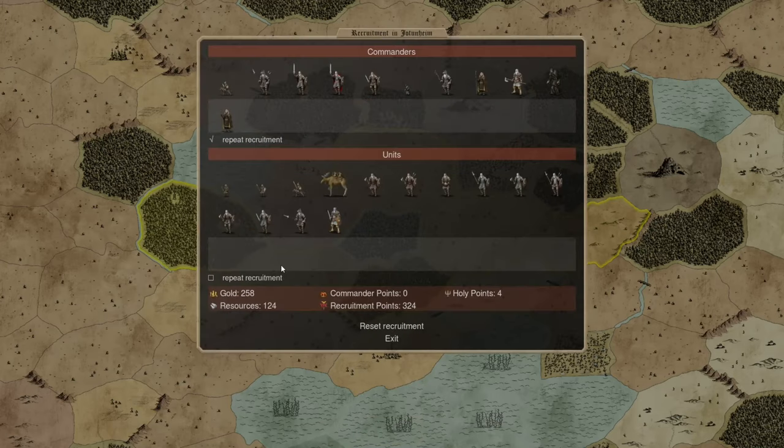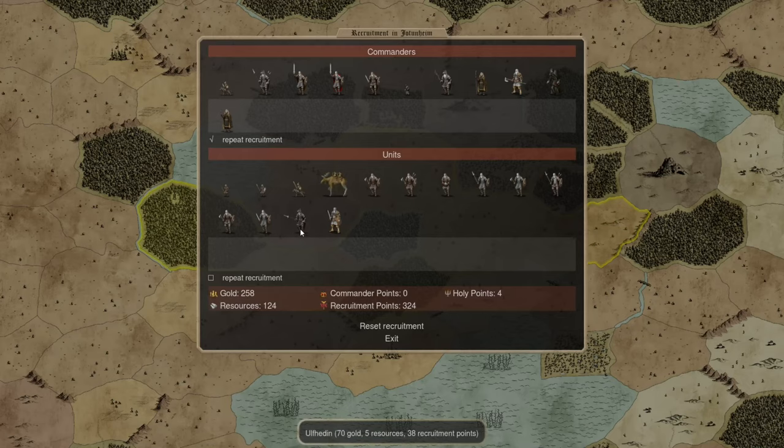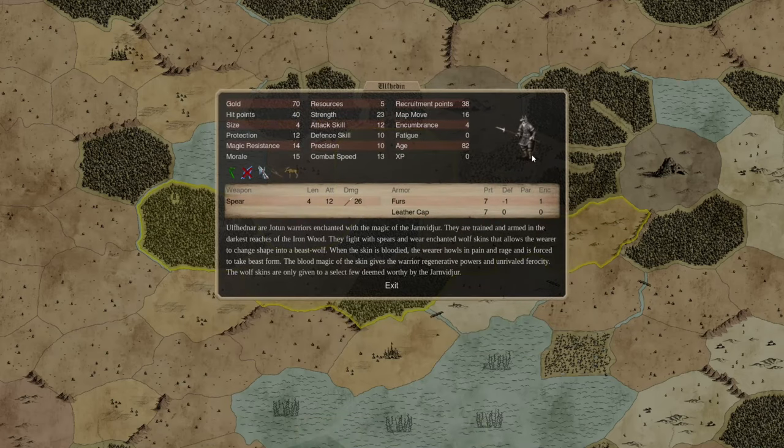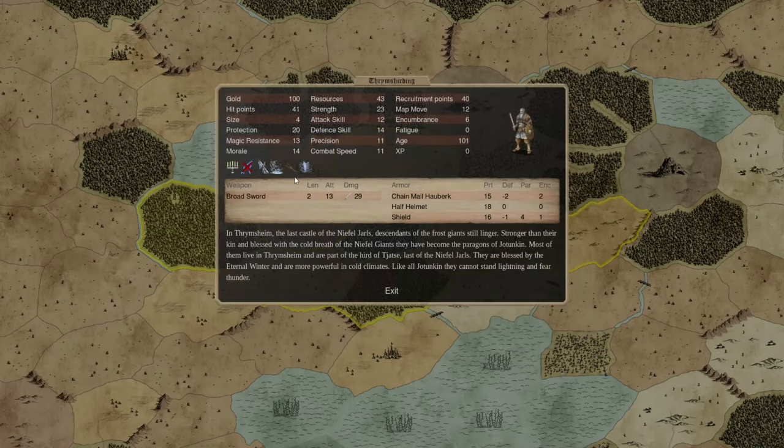We also have the Huskarl — axe guys with no javelins — and the Heerdmen who are probably our best infantry; they have Bodyguard but their main benefit is they're very strong sword infantry. The Ulfhedna have regeneration, which means they'll regain hit points every turn and are less likely to take afflictions — permanent wounds — however without a shield they're so vulnerable to arrow fire that regeneration tends not to matter. Finally we have our Thrymshierding, our only sacred troops. I've neglected to take a bless, which is unusual, but I think it'll pay off — their main benefit is strong melee infantry with ice protection giving bonus armor in cold provinces.